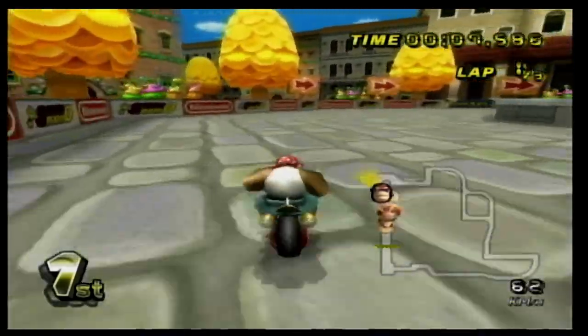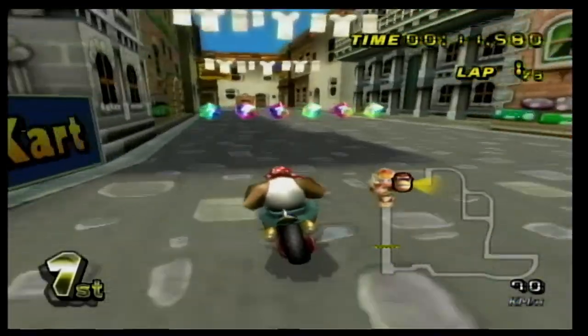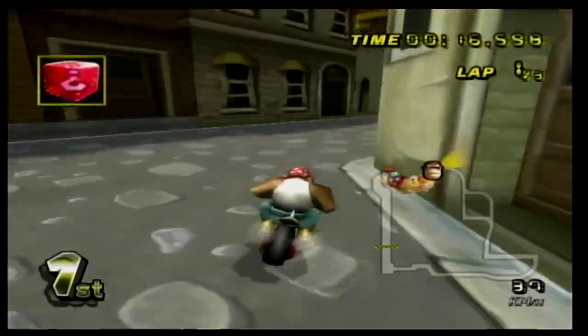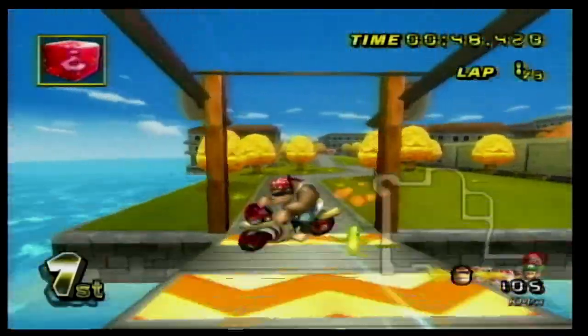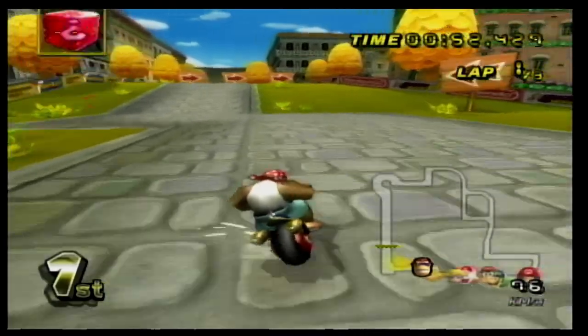Next up is Delfino Square, a track originally from Mario Kart DS and later put on Wii. It is a direct reference to Super Mario Sunshine, one of the best video games ever made. In this track you go through a village followed by a dock, and you go across a bridge that goes up and down so you never know what happens until you actually get there. This is an amazing track so I want to see it again — plus we need more Super Mario Sunshine references in other Mario games.